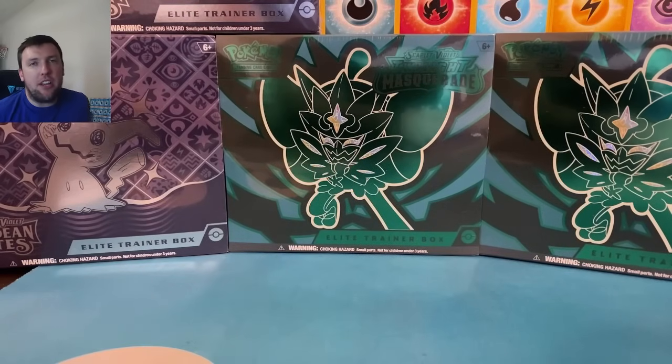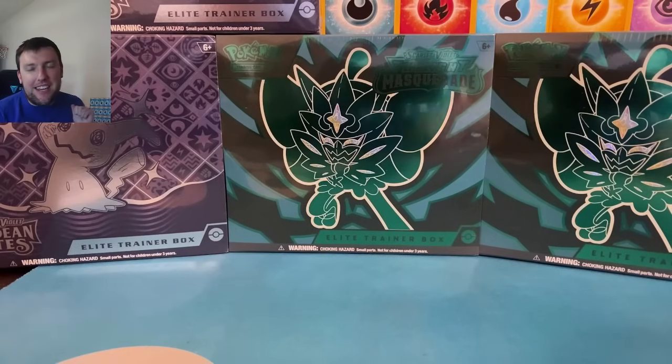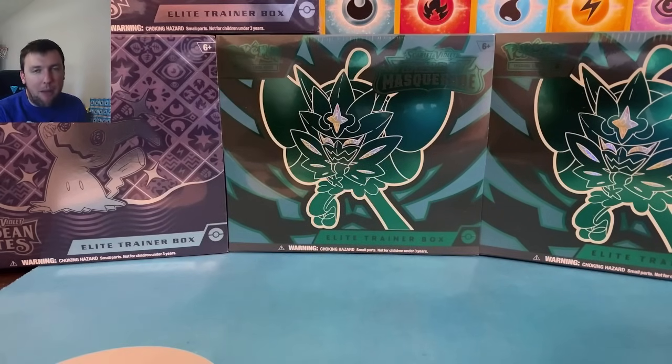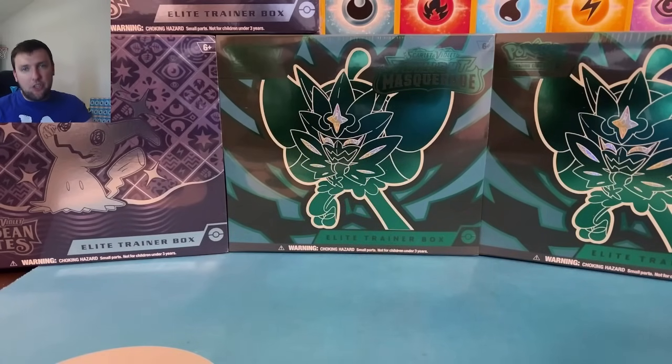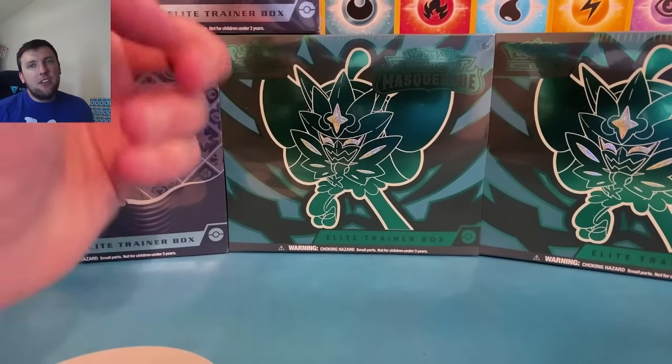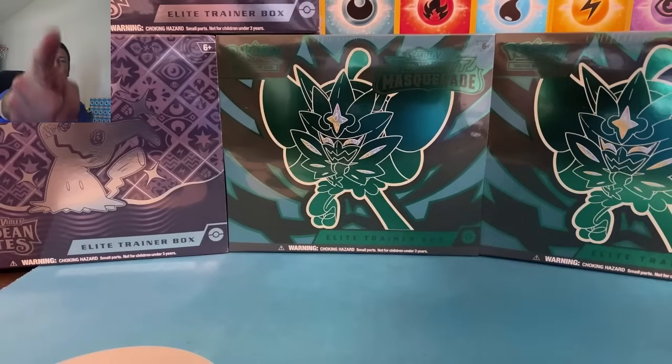What's up everybody, welcome back to the Pokikos TCG channel. For today's video we're back with a classic Elite Trainer Box battle. We opened up ETBs from every Scarlet and Violet set over the weekend — today we've got two each of two different sets: Paldean Fates and Twilight Masquerade, to see which set comes out on top. Fun battle, 36 packs, here we go!